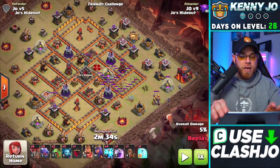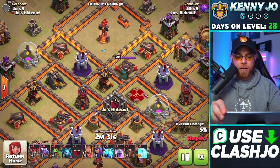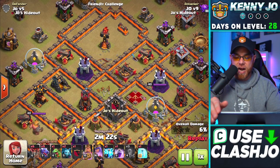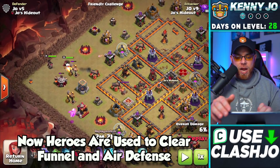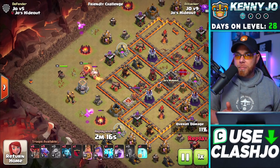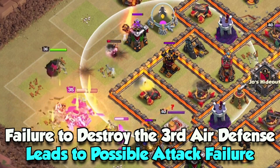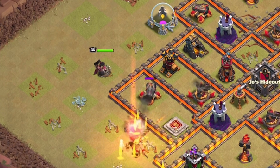Now we're going to target this air defense right here by dropping three lightning spells — one, two, and three — then drop our earthquake spell to damage the air defense, wizard tower, expo, and multi-target inferno tower. That's two air defenses down. Now we need to work on the third, so we're going to place our Barbarian King, Archer Queen, and two baby dragons. The baby dragons are intended to destroy outside buildings and keep our King and Queen on target to take out this air defense — very important, because we do not want that standing and picking off our dragons.